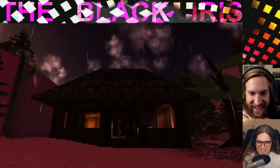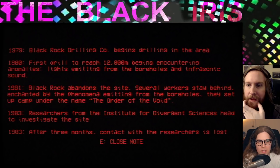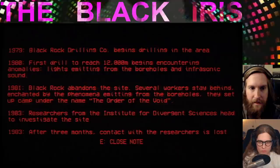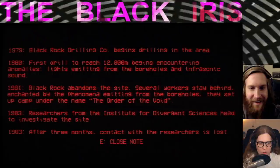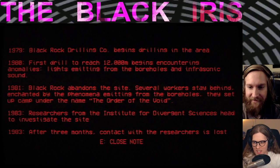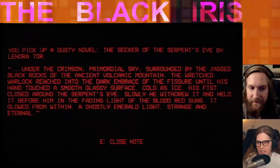Fix cameras — cameras, yes, fix cameras. You're making a comeback. Holy crap. 1979: Black Rock Drilling Co begins drilling. 1980: first drill to reach 20,000 meters begins encountering anomalies — lights emitting from the boreholes and infrasonic sound. 1981: they abandon the site, several workers stay behind, enchanted by the phenomena emitting from the boreholes — they set up camp under the name the Order of the Void. 1982: researchers from the Institute of Divergent Sciences head to investigate the site. 1983: after three months, contact with researchers is lost.